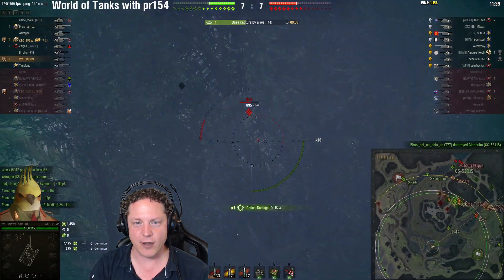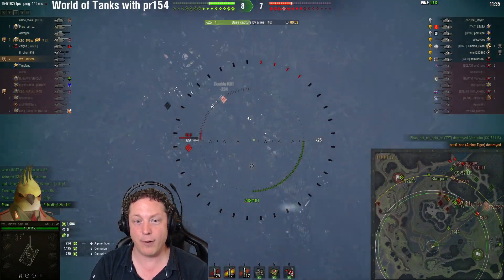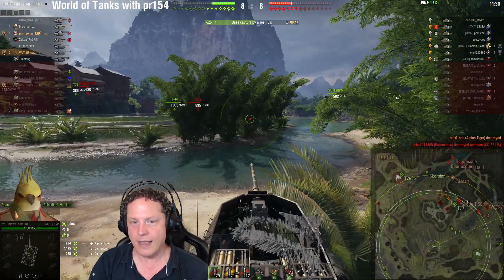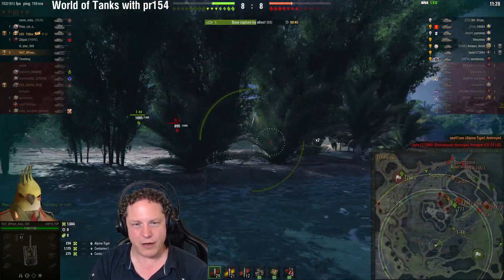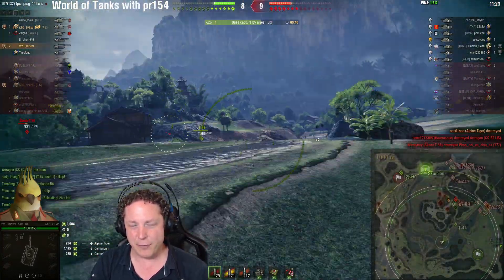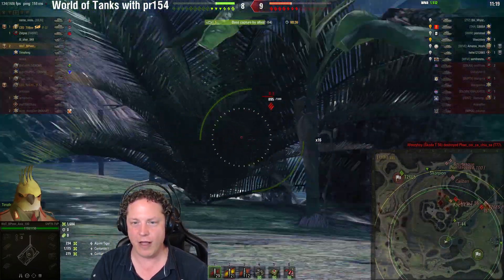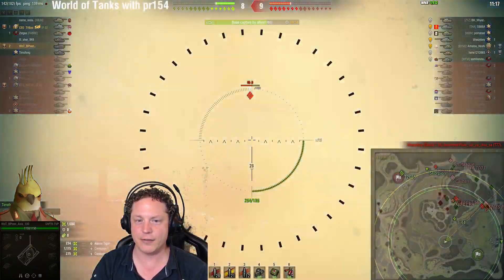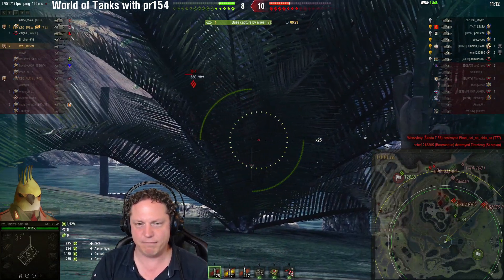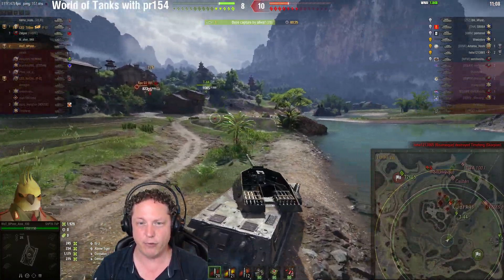We're lining up on this IS-3, making use of soft cover between us. We've been able to find the Alpine Tiger — that's one-shottable for us — and we send it back to the garage. One thing you might also notice is this vehicle has quite a low muzzle velocity: 900 meters per second. Take note of that as you see the shells flying through the air as we line up on the IS-3. We do manage to land the shot. The trajectory is going to be difficult to see through this fern but it's really important to manage.